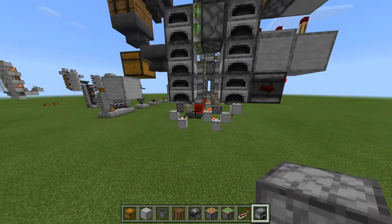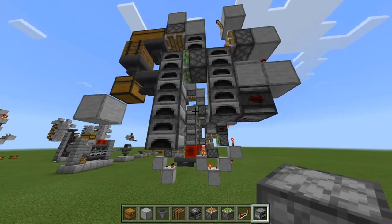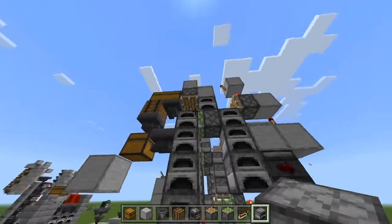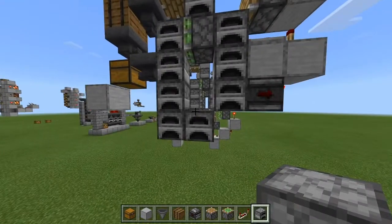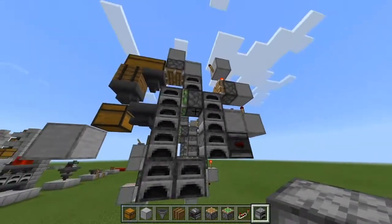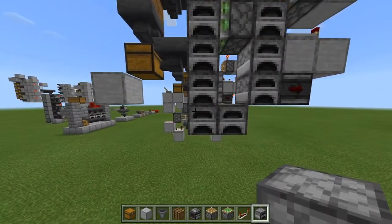Before moving to the bottom half, decide how many furnaces you want. For an even number, set it up like this — this configuration gives exactly eight. For an odd number, set it up like this — that gives nine. We'll start with the odd setup first, then add the even modification to make it work.